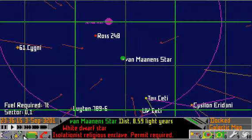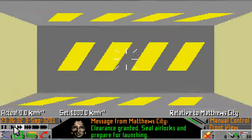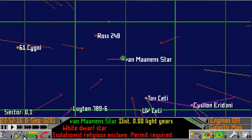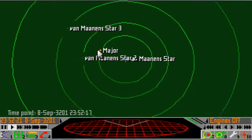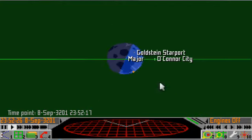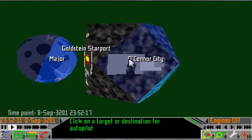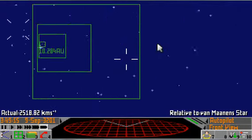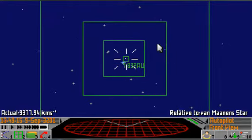Might head back to Sol after this and see if there's any better ships I'd like to purchase. I would rather like to get down to Imperial Space at some point to buy a courier and show you the advantages of it, but that's going to cost a hell of a lot more than we currently have. So maybe by part 30 of this series we'll be able to do that.